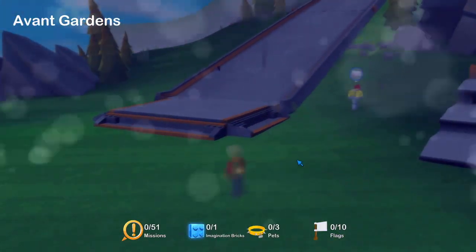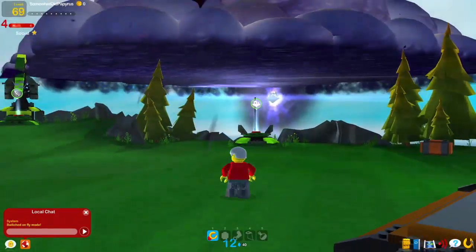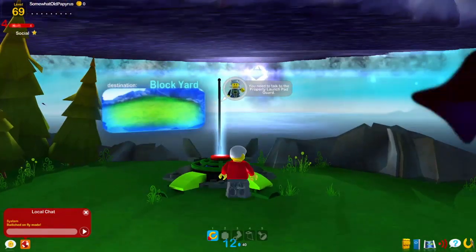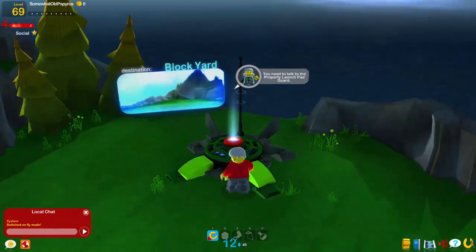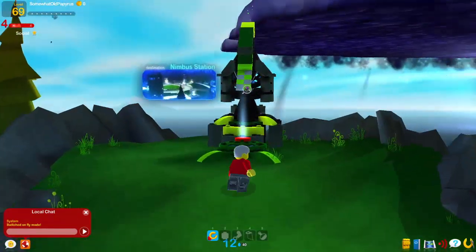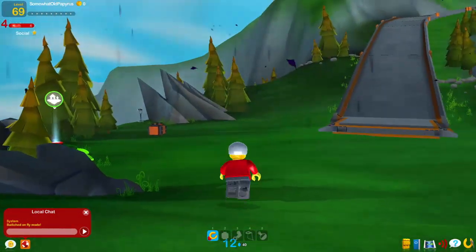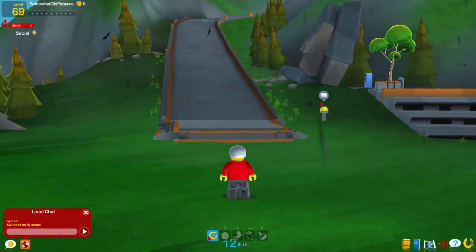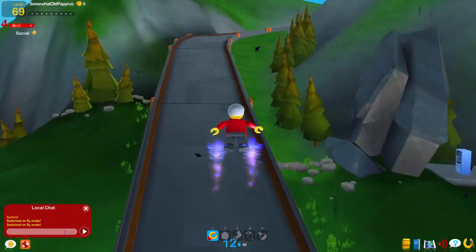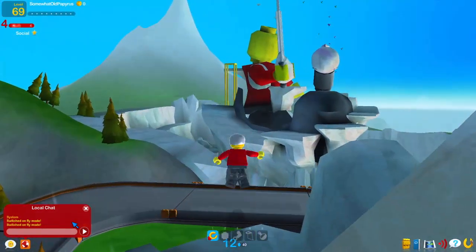My guy looks pretty creepy. He didn't look like that when I was making him, but then he kind of wound up looking like that. You need to talk to the launch pad guard. There aren't any, though — there are no NPCs and there are no enemies, and you can't use this yet. Let's enable flight again. You have to re-enable every single time you're in a new map.